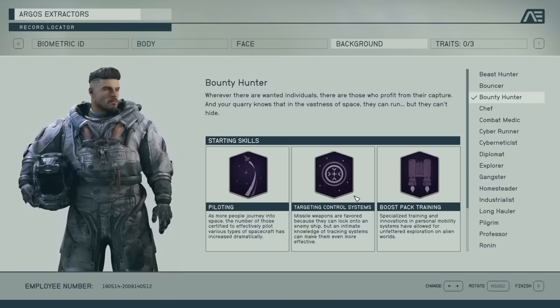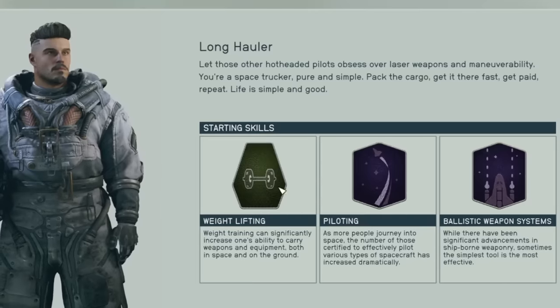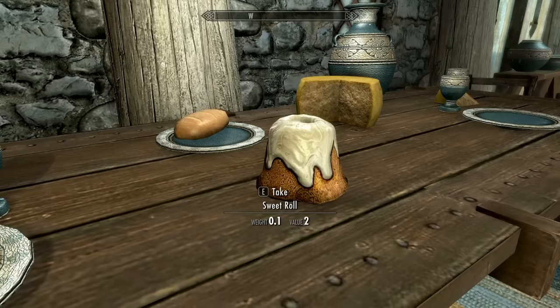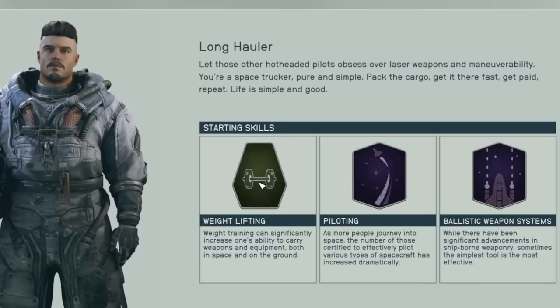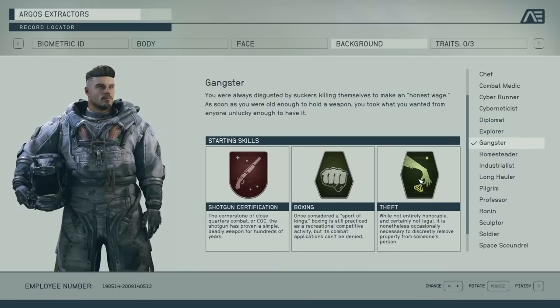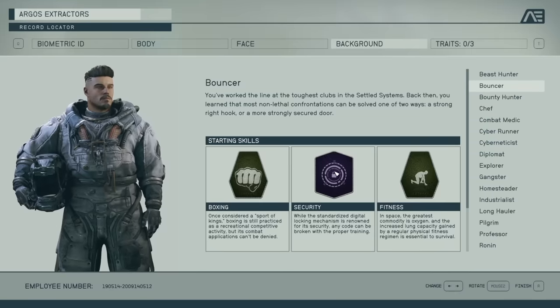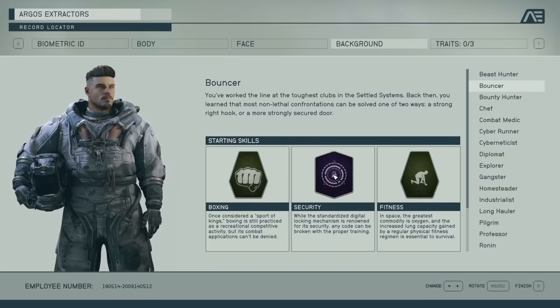Just know there are skills like piloting that are going to be important to everybody, and then skills like targeting control or boost pack training that depend on your playstyle. Other ones I think everyone will want are weightlifting — this lets you carry more. If you play through a Bethesda game like I do, you're constantly running out of inventory space and becoming encumbered, and weightlifting helps stave off that problem. Surveying is nice to have, and if you like pickpocketing you're going to need theft — you cannot pickpocket until you unlock that skill.